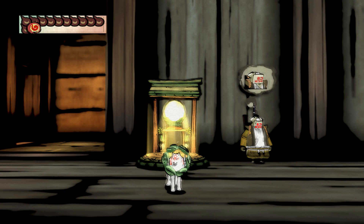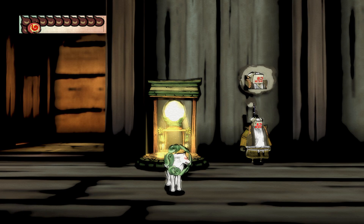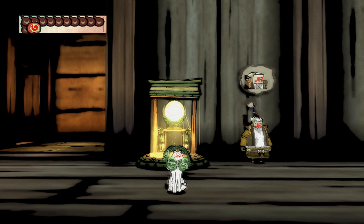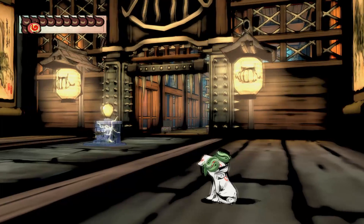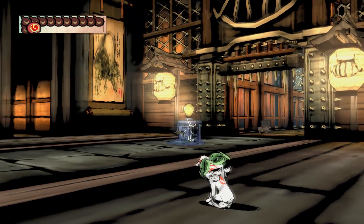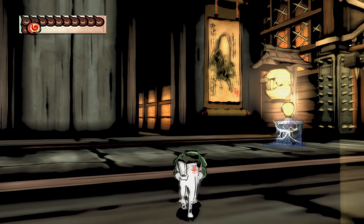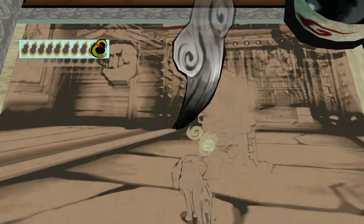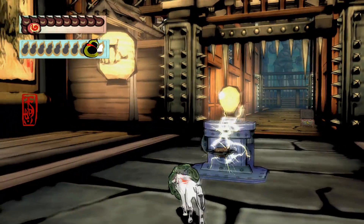Hello everybody, and welcome back to another episode of Let's Play Okami HD. In the previous episode, we began our journey through Oni Island, meeting Toby, an evil slip of paper that has a thing for racing, and finding Gekigami, who granted us the power of Thunderstorm, allowing us to control lightning itself.